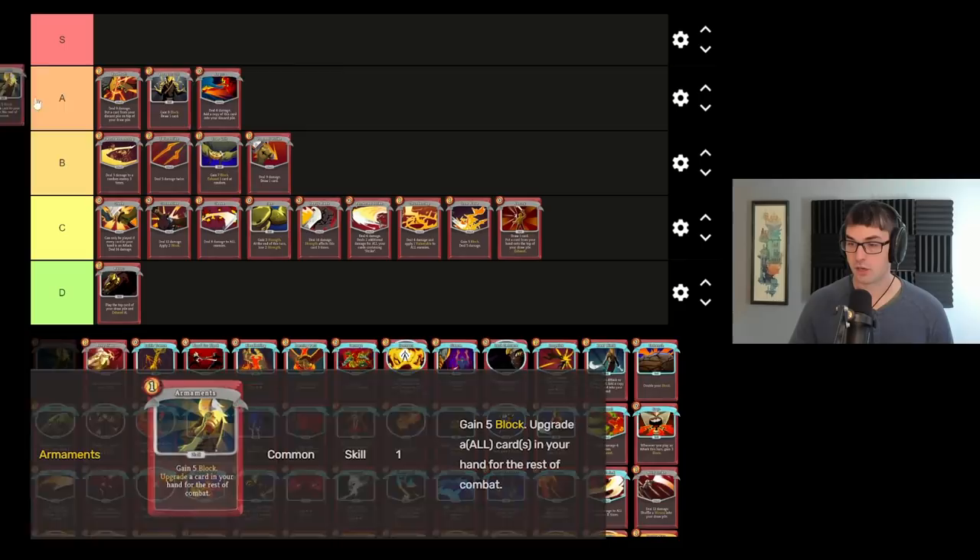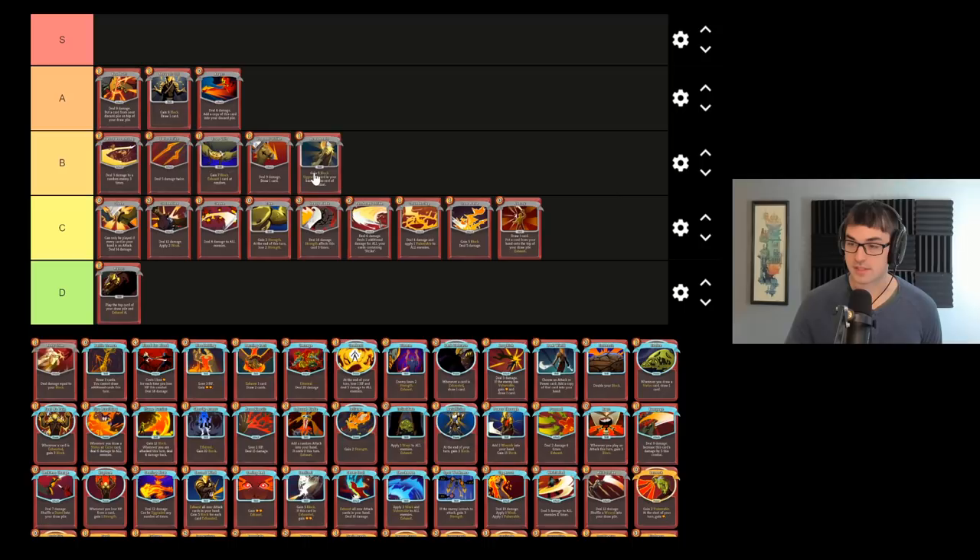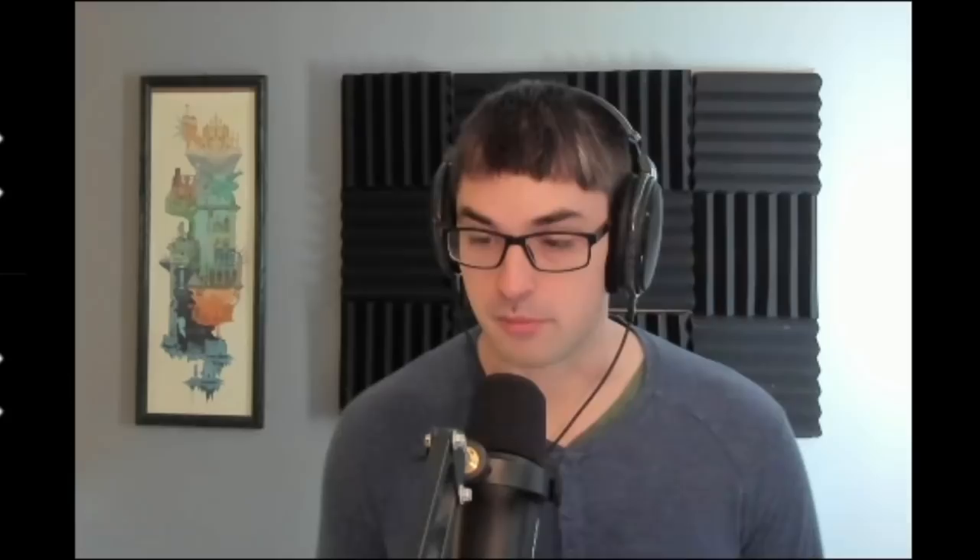Armaments — it's a defend, but it also upgrades stuff. Notably, upgraded Armaments upgrades everything else in your hand, which is pretty dang cool, but it just doesn't provide all that much in and of itself. I think I'll put it in B tier for its unique utility. It's excellent with Runic Pyramid, excellent with Snecko Eye — anything that lets you get lots of cards in your hand will make Armaments shine a little bit more.